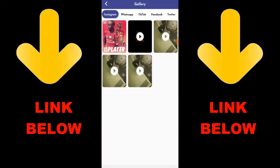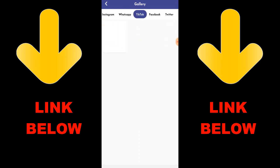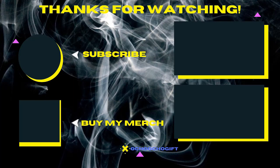Once you download the app, you'll see everything you can download. Thanks for watching — go ahead and check out this app called Status and Media Downloader. Download everything you want in just one click.